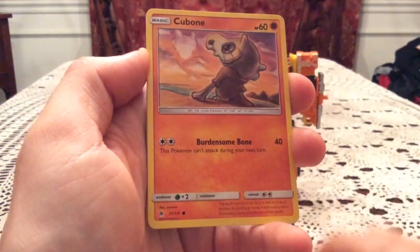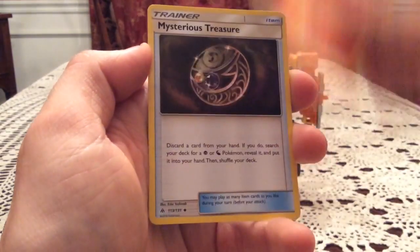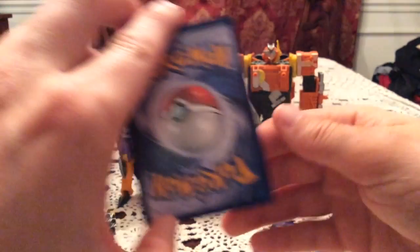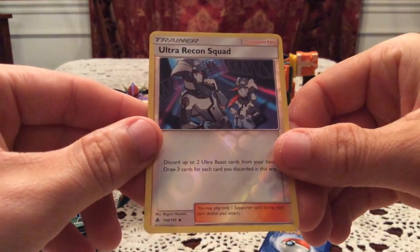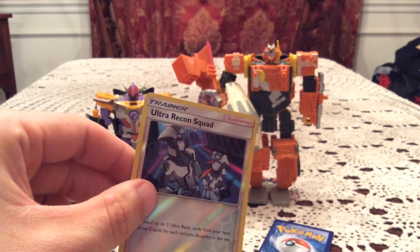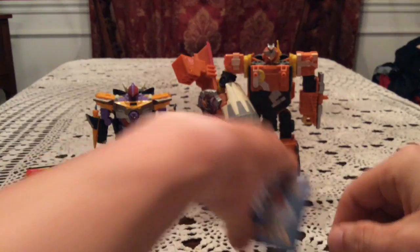Here's hoping for some good stuff out of these packs. First pack we have a Flip Baby Litleo, Cubone, Scatterbug, Snover, Mysterious Treasure, Marakacchi, and Unidentified Fossil in the reverse slot. The rare is an Ultra Recon Squad uncommon — number 114 — and I do not need this one, so that is a duplicate. That is okay though.